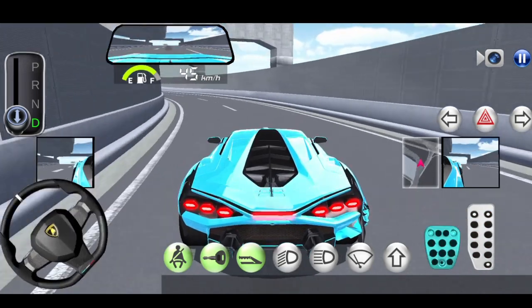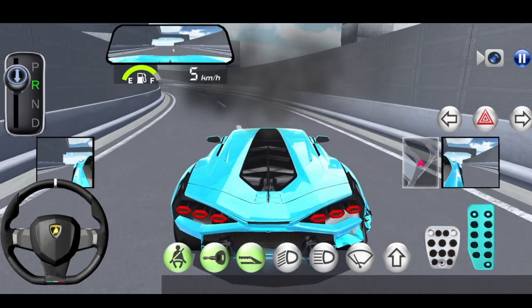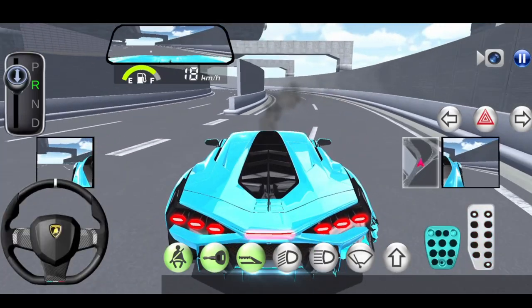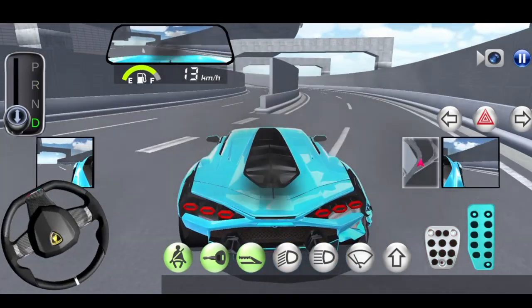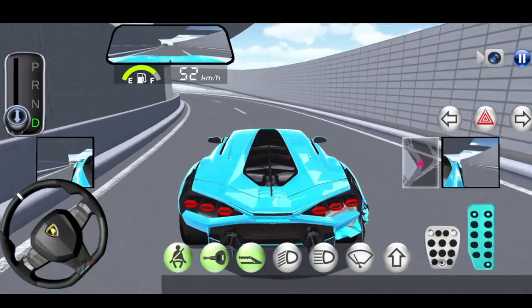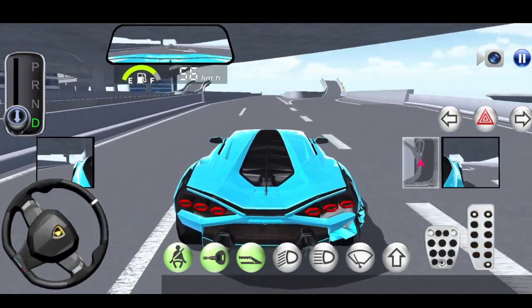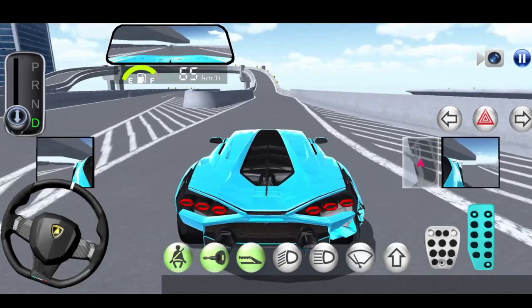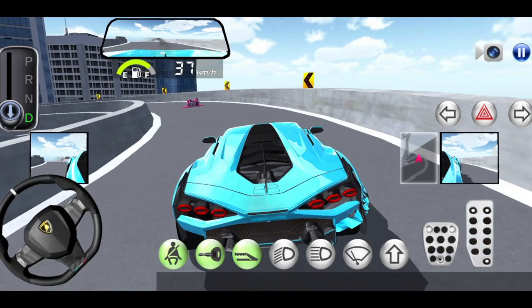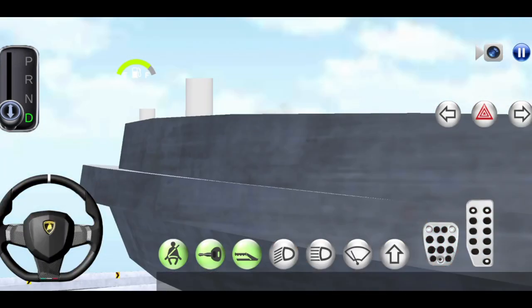Go to the left side road. Here is the gift box. Let's check the new unlock car.